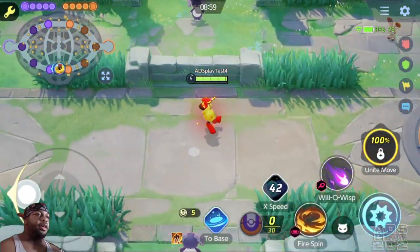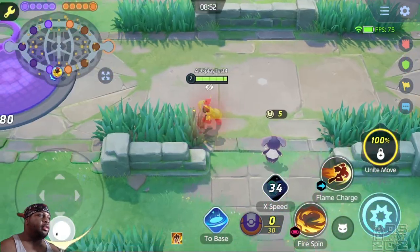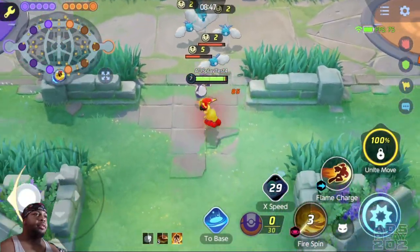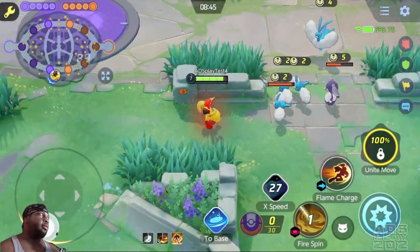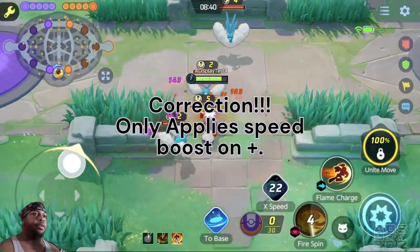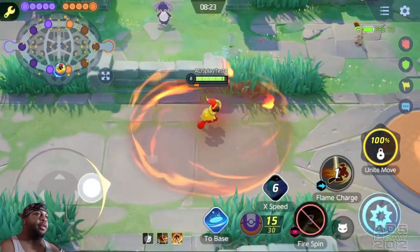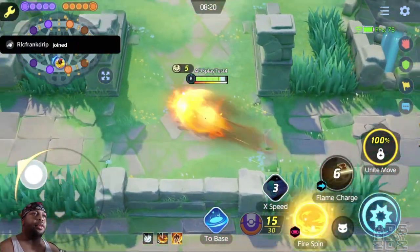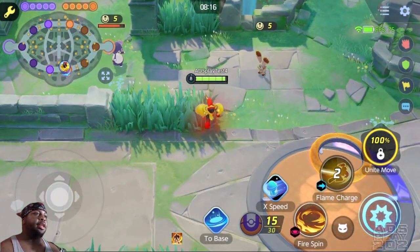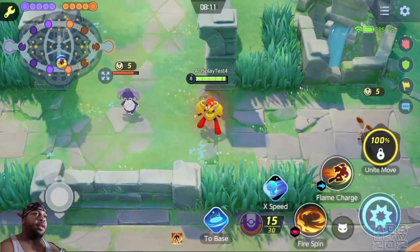What we're going to start off with is Fire Spin and then we're going to go with Flame Charge. Fire Spin activates this little fire vortex around him. It doesn't explode like Ho-Oh's does, but it does give him a boost of movement speed when it hits. And Flame Charge does a shoulder tackle — it instantly fills up his cannon gauge and gives him a shield.